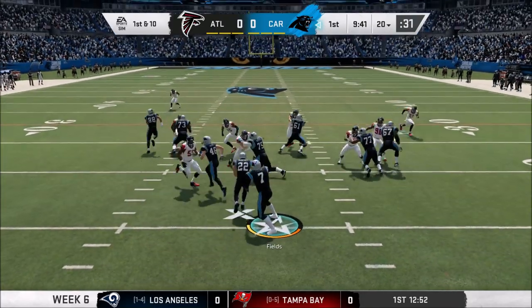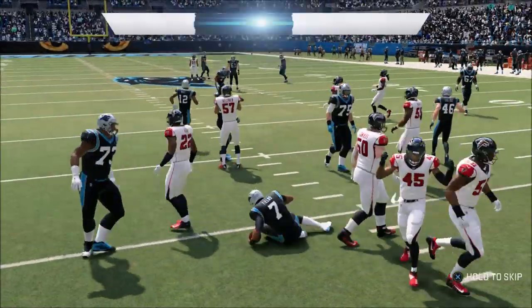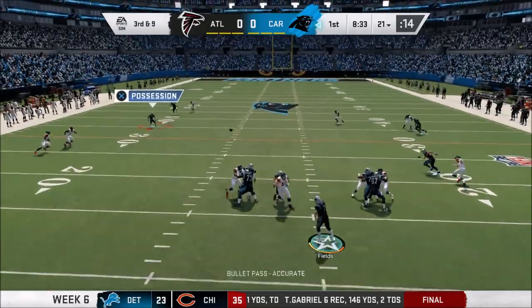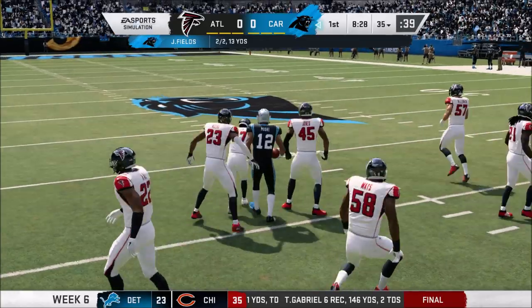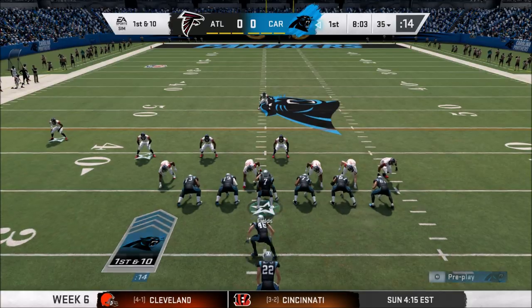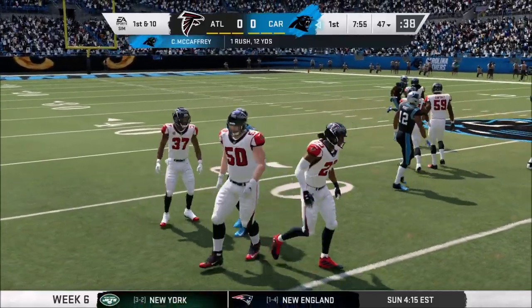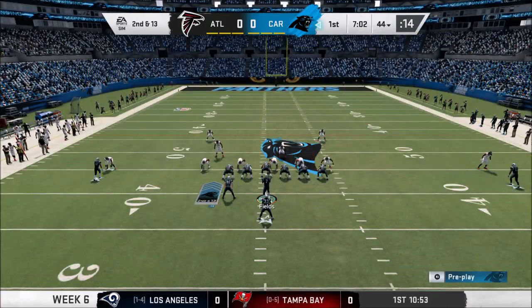Here comes Justin Fields in this Panthers offense, which had a fantastic week last week — Fields throwing for four touchdowns, running the ball so well, over 500 yards of offense. Let's see if we can back this up against this Atlanta defense. On third and nine, finding D.J. Moore with good protection in the pocket — first down up to the 35-yard line. Going back to the ground with McCaffrey, who picks up around 12 yards. Still trying to get him going this year.